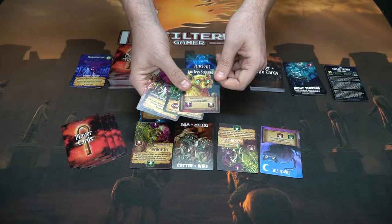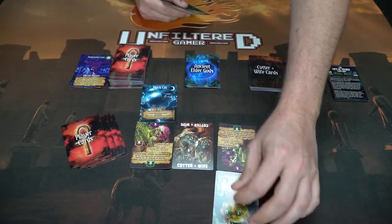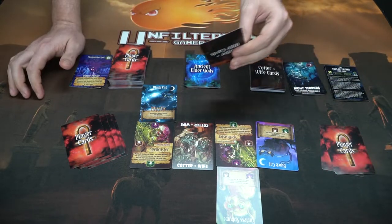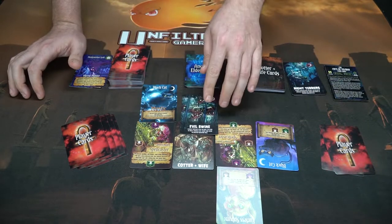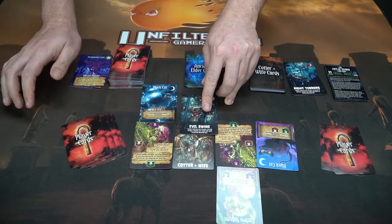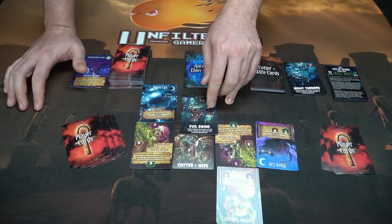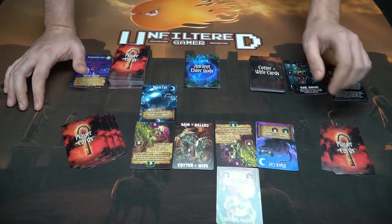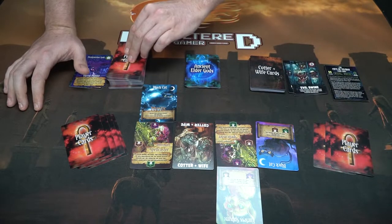Looking at the other player's hand, we have a Furless Sphinx, which can be placed right there — it matches the symbols. Another cotter and wife card is drawn: Evil Swine — the oldest player's cat in slot three is fed to the pigs. However, there is no cat in slot three, so the cotter and wife don't get to feed any cats to pigs, which is always good.